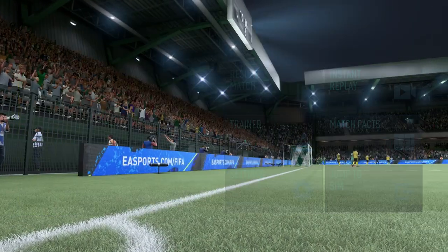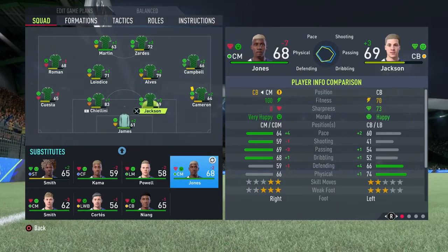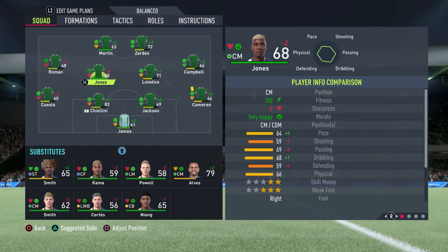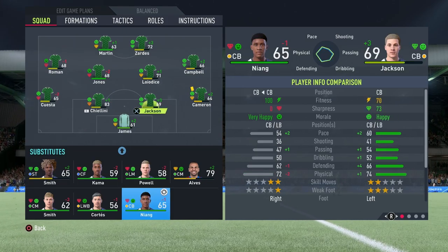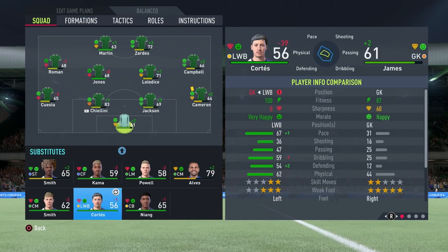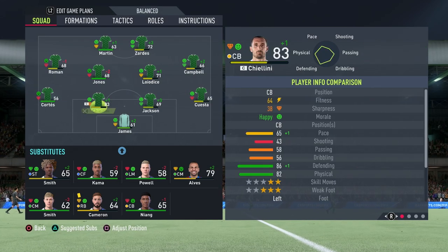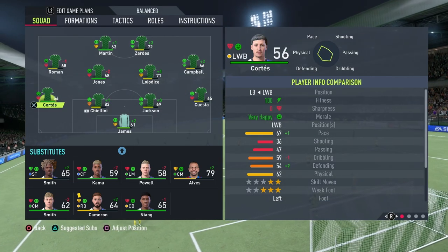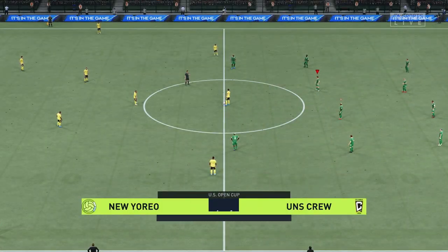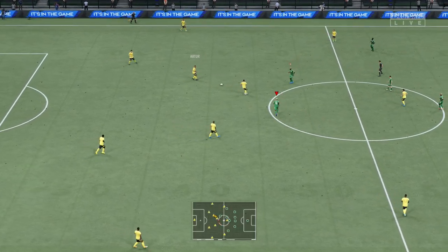Let's see who we can take off — Martin can come on for Smith, Jones can come on for Dani Alves since he has quite a good rating, and let's try Cortes at left back with our left back switching to right back since he's right-footed and Cortes is left-footed. If you guys find the gameplay a little bit laggy please let me know in the comments.